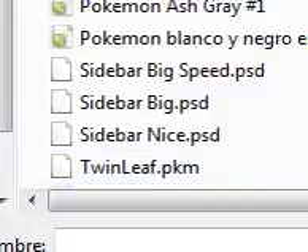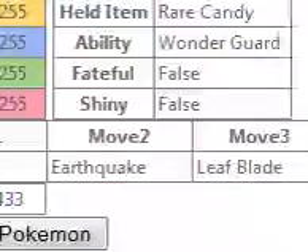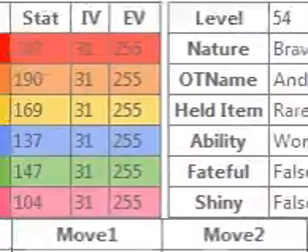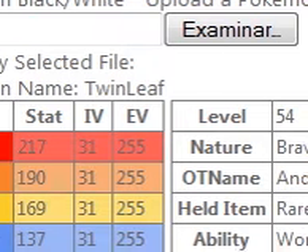I saved it as Torterra. Put the nickname, then put Submit, and when you do that all the stats you put will appear. Then on your DS, go to the GTS — Global Trade — and the Pokemon will pop out from the top. That's pretty much it — the easiest way.